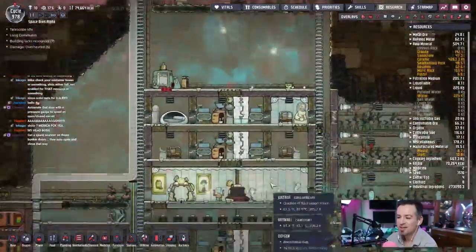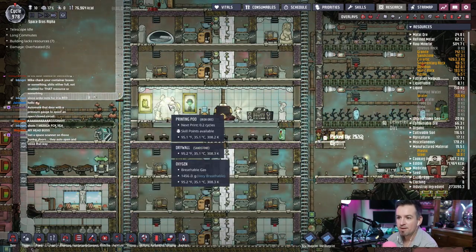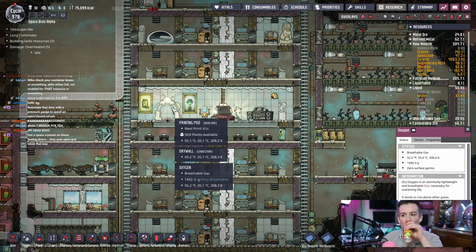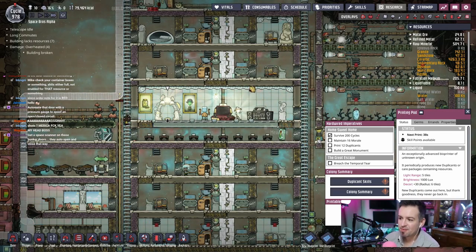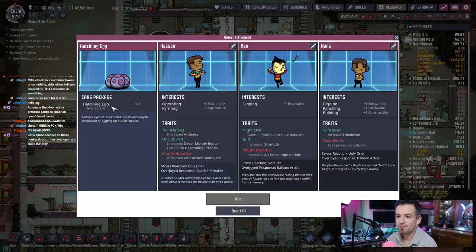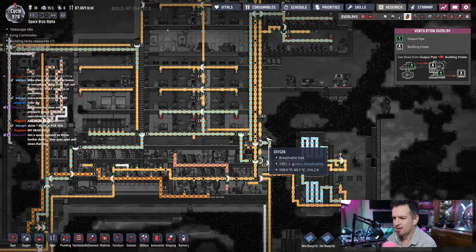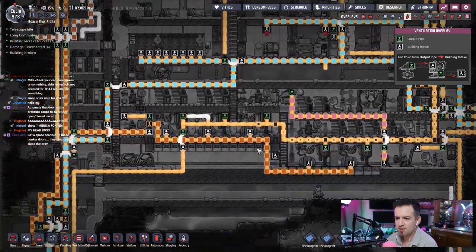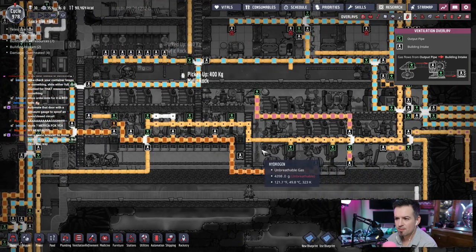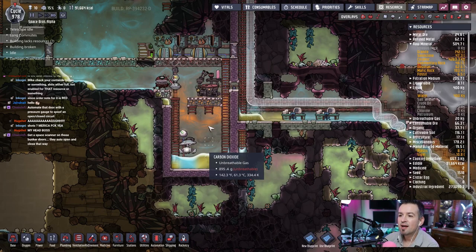Get a space scanner on those? Is that what we need? I didn't even know what that is — cool, I'll look into it. We're at 0.2 cycles, let's just let this thing run for a second. Hatchling egg, sure. So we have a natural gas issue — where's it coming from? It's gotta be coming from down here. Got it.